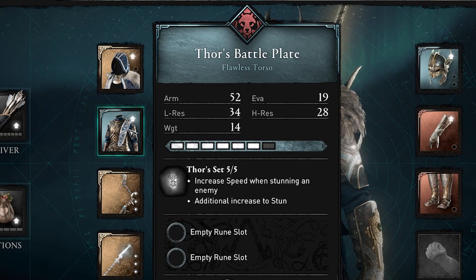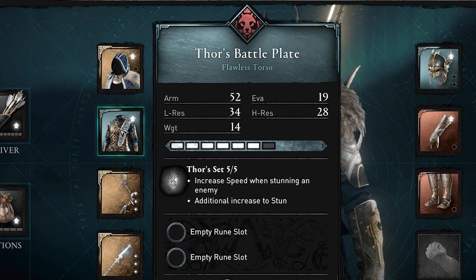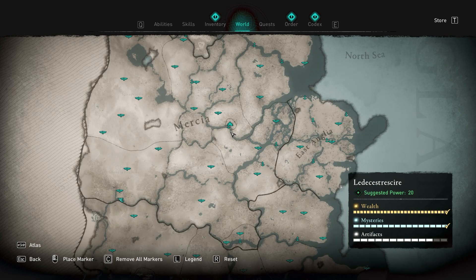When paired with Thor's armor set, you'll notice that you get an increase to speed when stunning an enemy, as well as an additional increase to actual stun. So now on to where you can find Thor's armor.